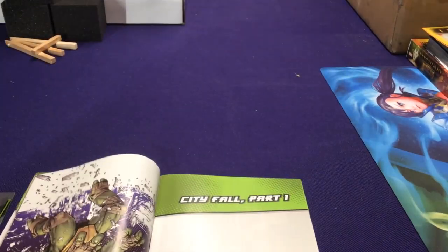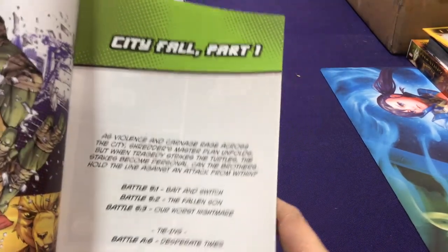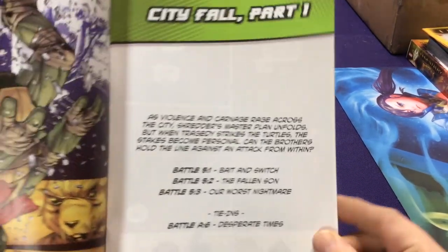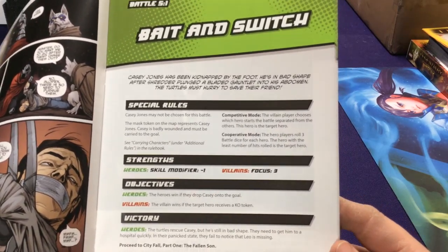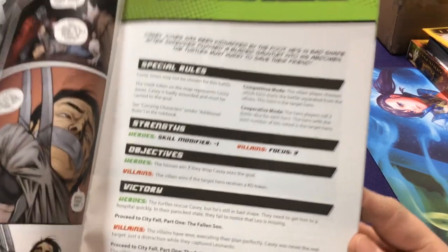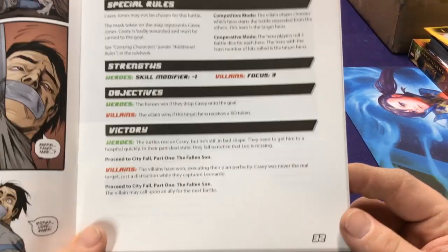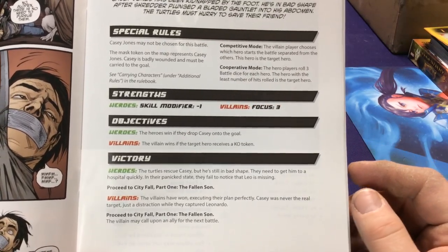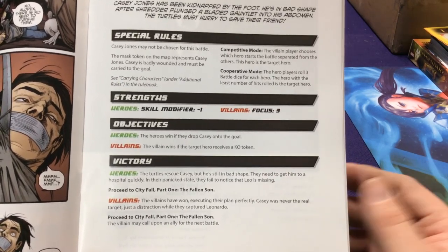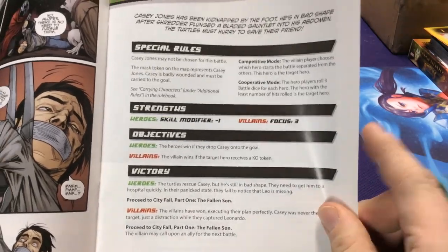Let's look at City Fall Part 1, Battle number 5. Casey Jones has been kidnapped — he may be chosen for this battle. Now we're jumping back into where we have both competitive and cooperative modes. Then go to Part 1, 'The Fallen Sun.' One thing I mentioned when talking about Batman that would be interesting is a full-on campaign mode — play through all these in order.